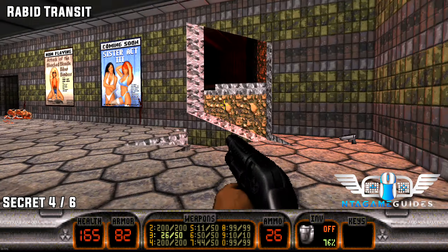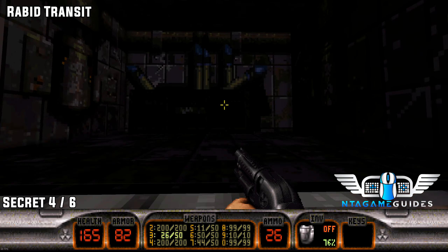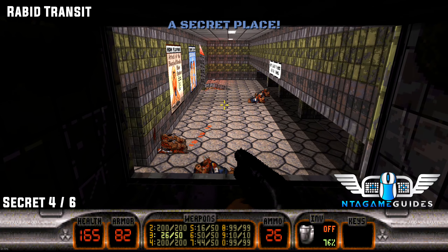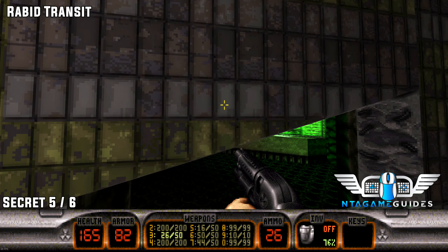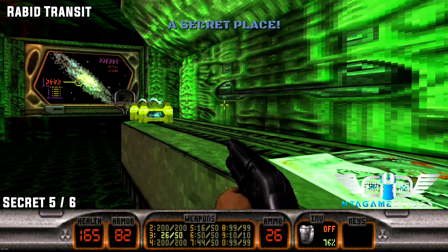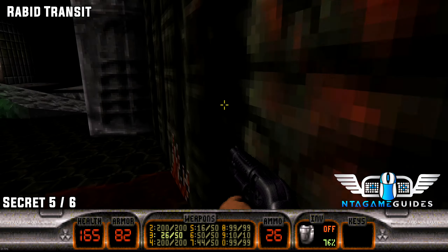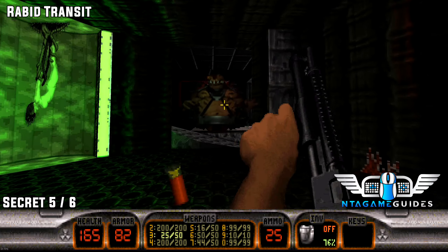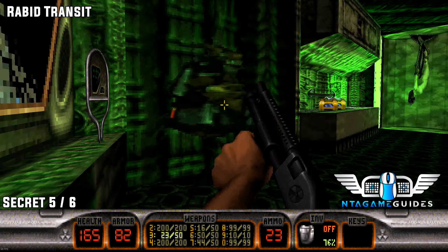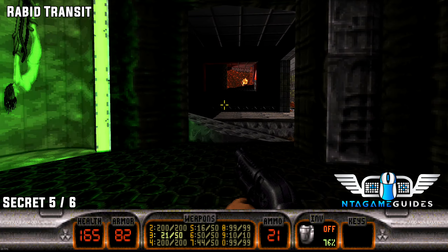Once you've found and used the blue keycard, jump on the blue bin and pull the cover down to find secret number four. From that location, do a sharp left and go into the next secret room. Interact with the switch — you have to do it in a specific spot — and this will give you some devastator ammo and a gun.